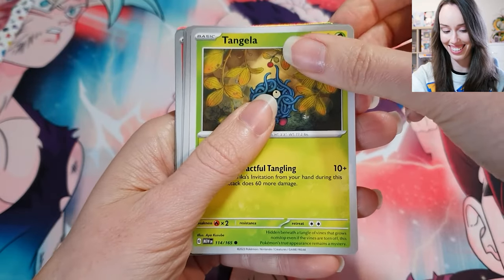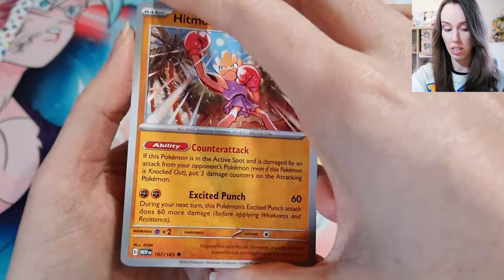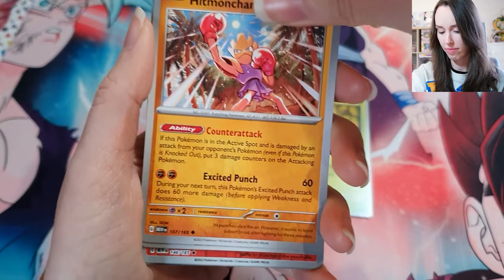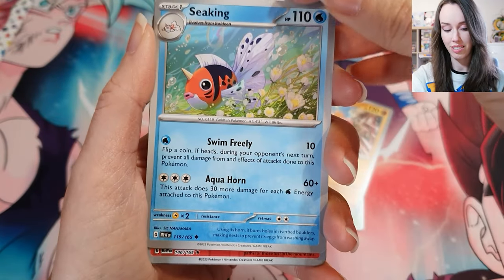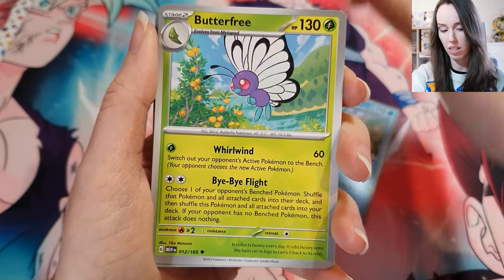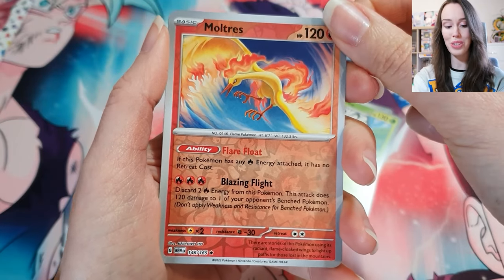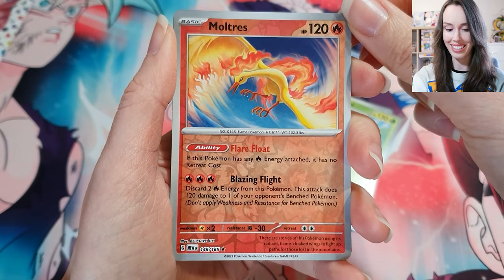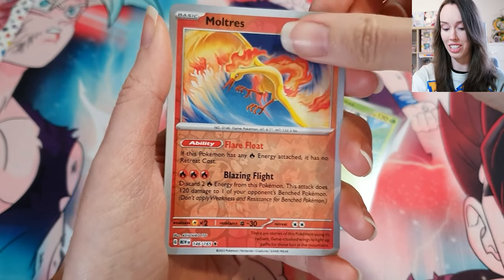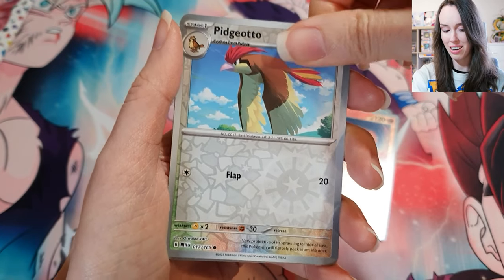Tangela — that's really cute. Hitmonchan. Oh wow, I see some insane shine — oh, it could be a holo I don't know. Seel. Cool. There's a card — yep, there's a card behind that Butterfree. Oh, we have a Moltres — very, very nice! If I can get a Zapdos that would be awesome to complete the set of legendary birds. Okay, Pidgeotto, and last but not least we have a Dodrio.